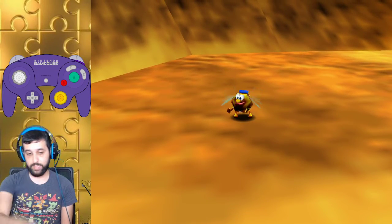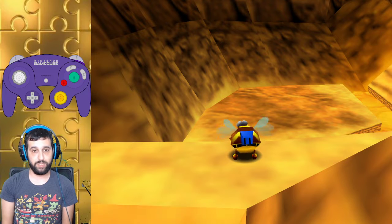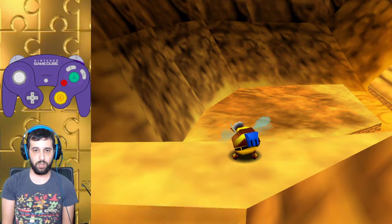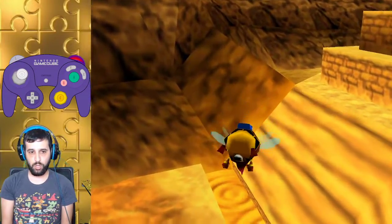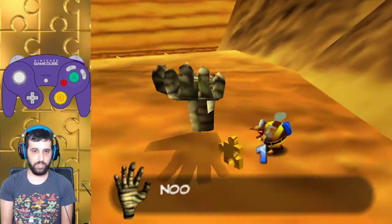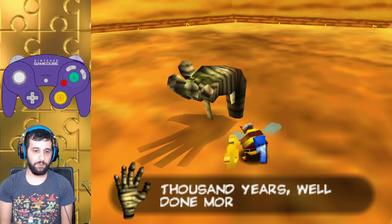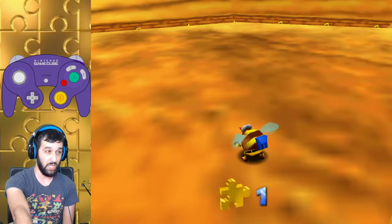Now there are two ways of getting this Jiggy. The first one will only work on the first appearance of him, because of him popping out and the text coming out. So I like to go over to here, go down, turn towards that dot, and then grab the Jiggy. And for the most part it's consistent. If you mess up the first time, I do have a backup so don't worry. But I do recommend learning this first one because it is a lot faster.